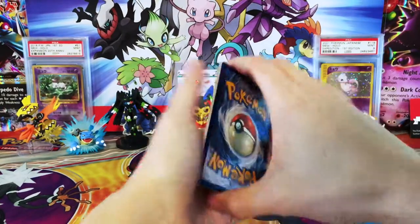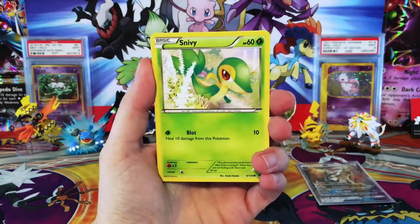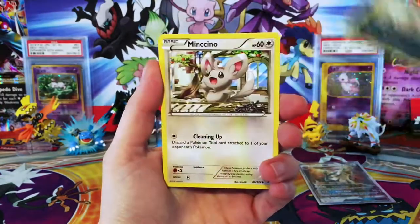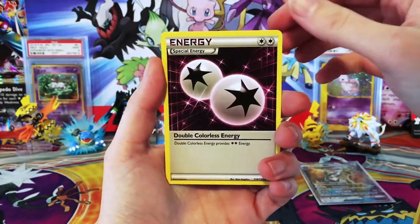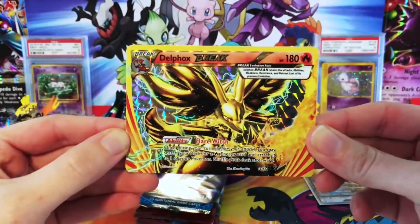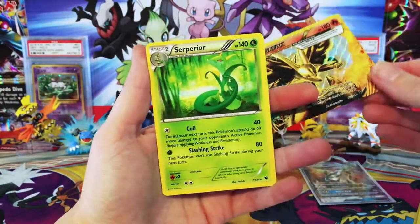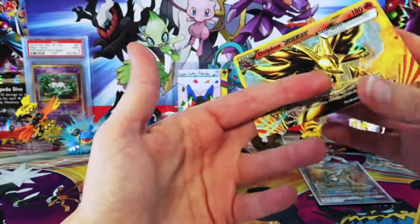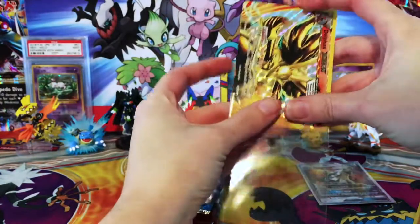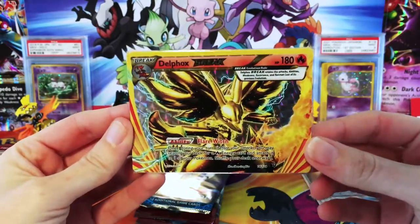Hoping for some good Sun and Moon luck here. Starting off with a Snivy, Koffing, Larvitar, Vullaby, Minccino, Brayson, a Double Colorless Energy, Wormadam — there we go. We're starting off with a Delphox BREAK, so we already have one card on the board. And a regular rare Serperior. Nice to get a BREAK. Even when you see a green card, anything's possible with the X and Y packs, especially at the end there from Breakthrough on.